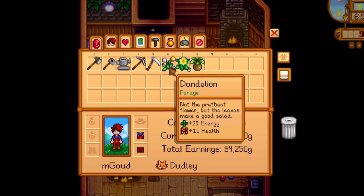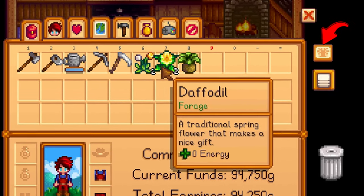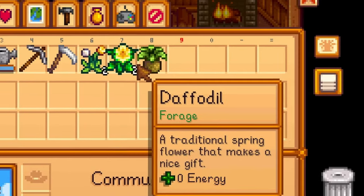Just in case you didn't know, if you hover over an item in your inventory, the community center icon will pulse, indicating that you still need to donate it. Keep that in mind before selling anything.